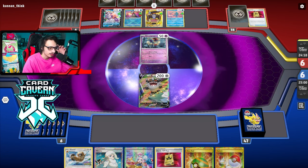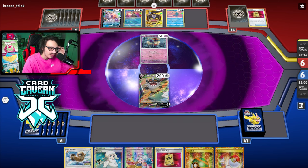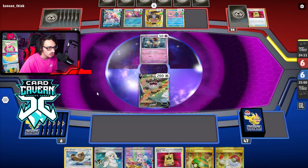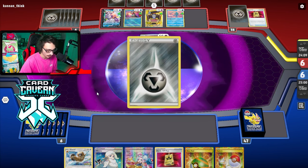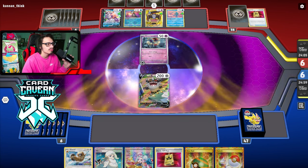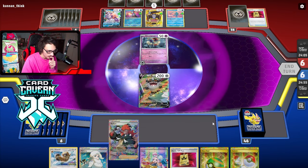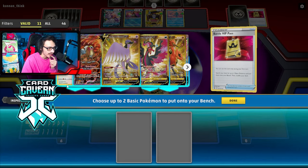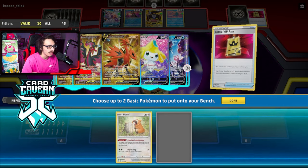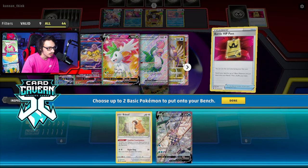My opponent hit double VIP and Earthen Vessel - that's really bad. The Berserker is probably dead. I might have to switch into a one-prizer this turn. Not a good turn for me - we'll see if we can draw anything here. We do have Entei in the deck, we have our own Palkia, which is going to be good too. Let's grab Palkia.